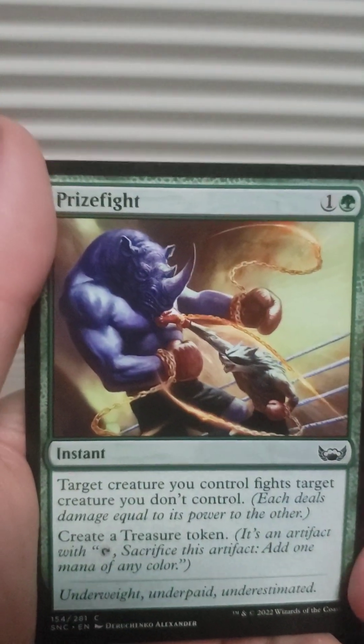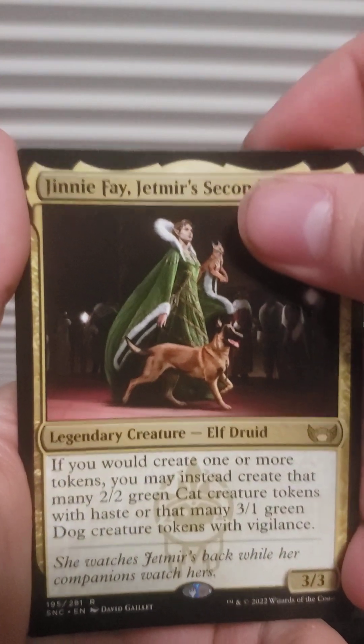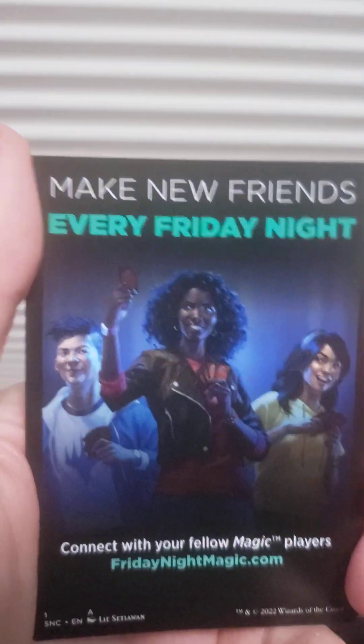Another Jewel Thief, Sticky Fingers, Darling, Escape, Brass Knuckles — actually a really good design. Antagonist, Prize Fight, Jetmire Fey — love the doggy — and a blank card. That's my favorite pack.